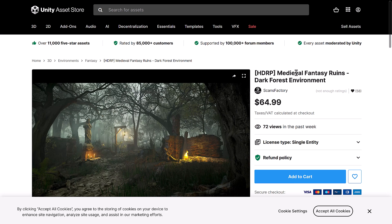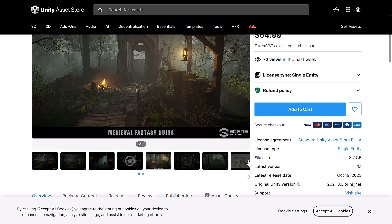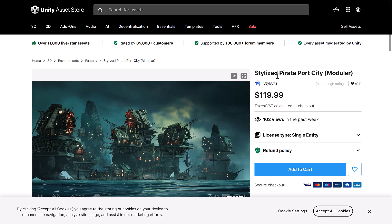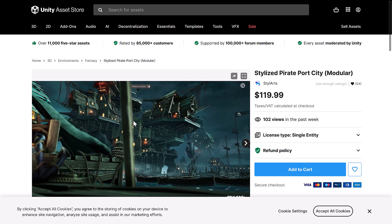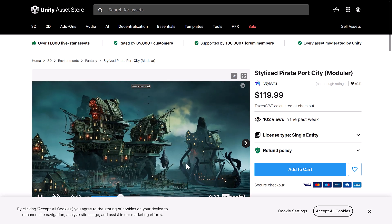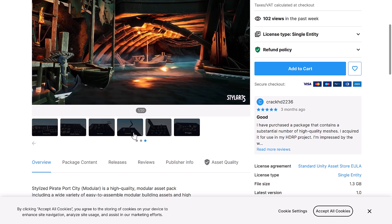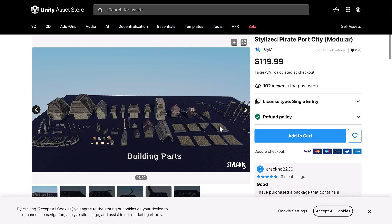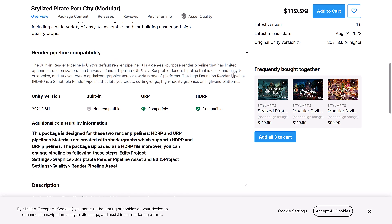We've got the Medieval Fantasy Ruins Dark Forest Environment. This one is only for the HDRP, which is kind of unfortunate. But it is a forest environment — a modular kit for creating that setup. Next up, we have the Stylized Pirate Port City. This is Style Arts — I think this is a beautiful asset, to be honest. This is why I used it for the thumbnail for this particular video. It includes everything you see to make this stylized environment, with a variety of different props, creatures, ships, docks, buildings, and so on. So if you're creating a pirate-style game, it's a complete kit for you — everything ready to go. This one is for the URP and the HDRP pipelines.